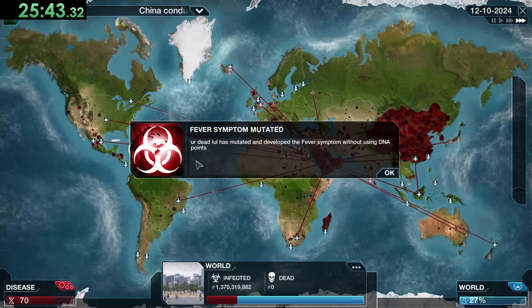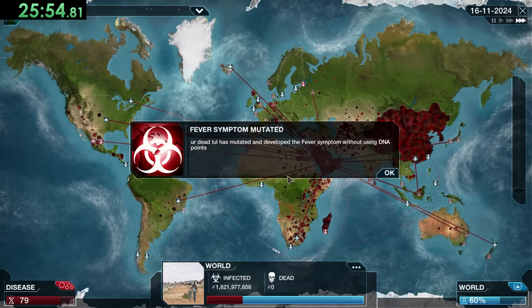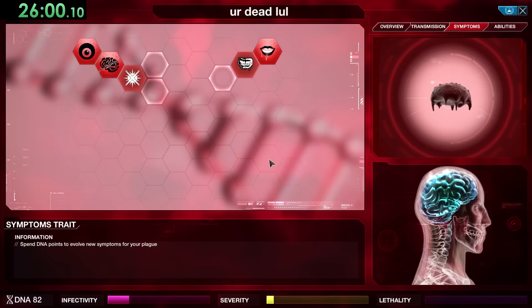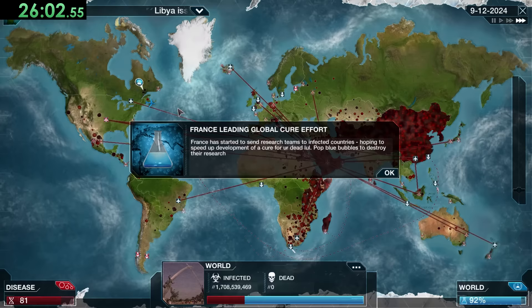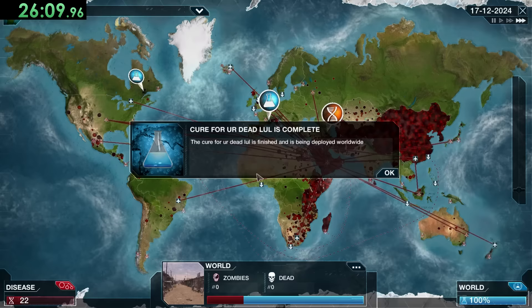I'm pretty happy with how this is spread — we've got a few islands that are usually problems even without investing much in transmission. But now the world is getting pretty far on the cure, so I'm going to buy our next abilities. I realized I had auto-pause stopped while in a menu, so they did get up to 100% — but thankfully before they could do anything with it, we were able to get Cytopathic Reanimation, which turns people into zombies.